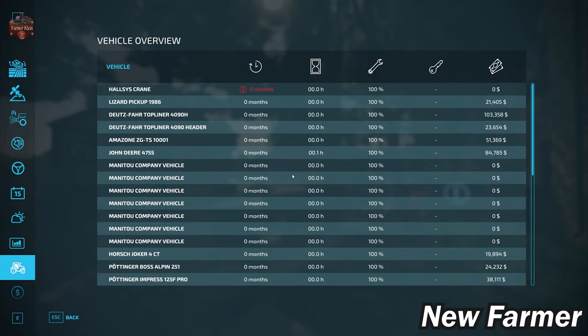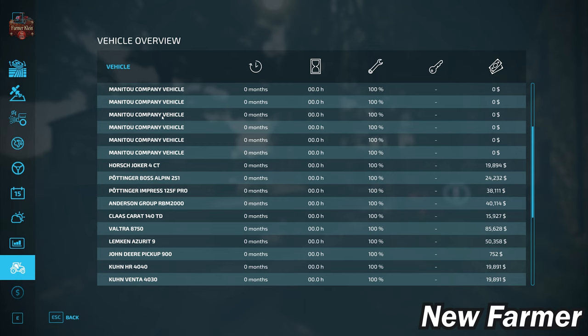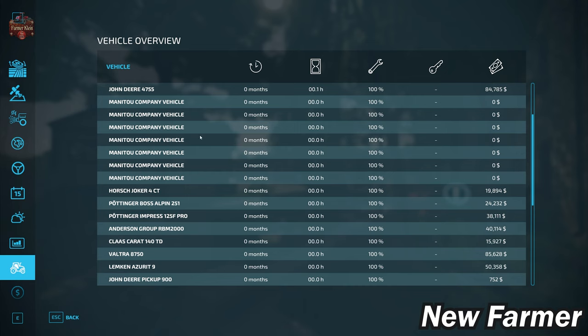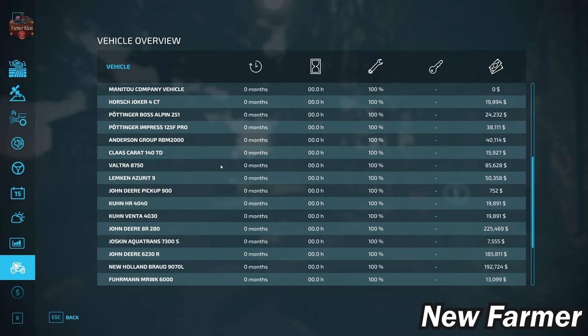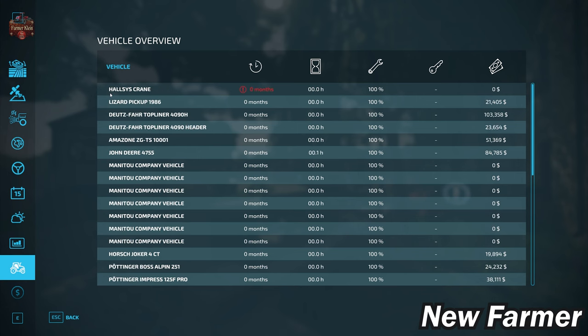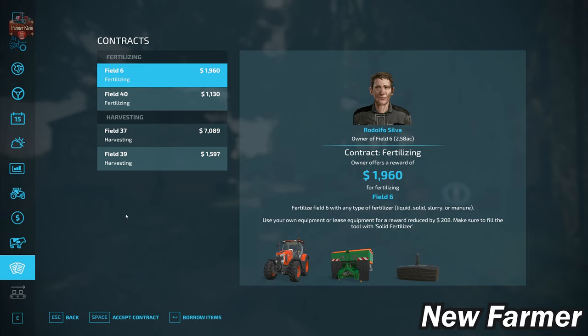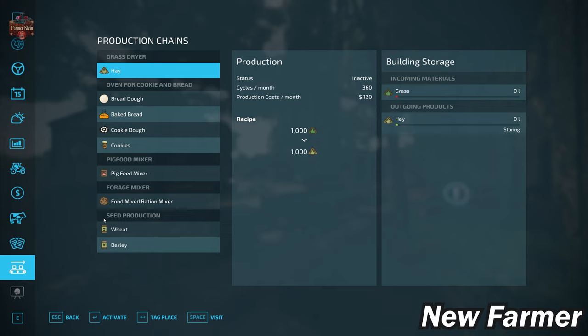With respect to our starting fleet, we start out with a fairly large listing of machinery. You'll see multiple Manitou company forklifts listed — the map author has placed a forklift at nearly every production location on the map. Everything is owned and none of it is leased, and everything looks fairly well maintained. We do start out owning a chicken coop, sheep pasture, cow barn, and pigsty at the main starting farm, though we don't have any animals there yet. We also start out owning a grass dryer, oven for cooking and bread production, pig food maker, forage mixer, and seed production.